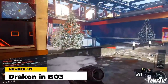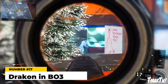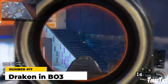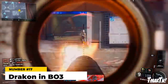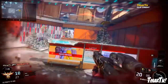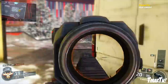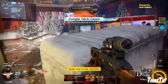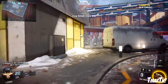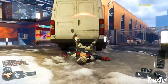At number 17 we have the Drakon in Black Ops 3. Sniping was already pretty tough in BO3 due to the removal of aim assist and the addition of wall running — but you know how to make sniping even harder? Make the sniper a two-shot kill. The Drakon was a semi-automatic sniper that was a two-shot kill to the body and one-shot to the head, but the awkward handling made it really difficult to hit a shot, let alone two in a row when everybody was jumping around on walls above you. It was the least-used sniper in the game.